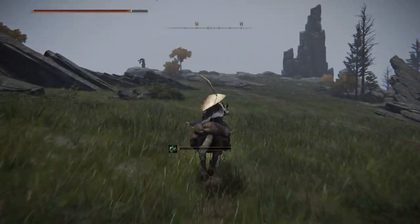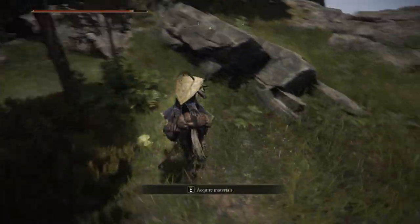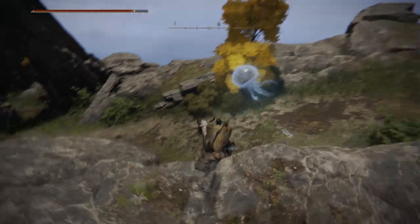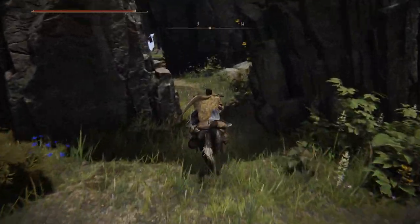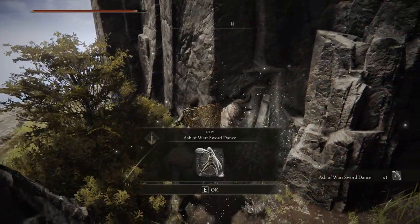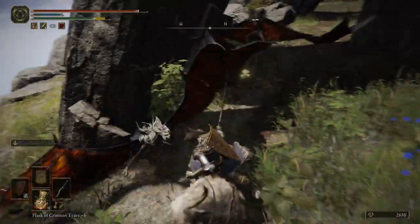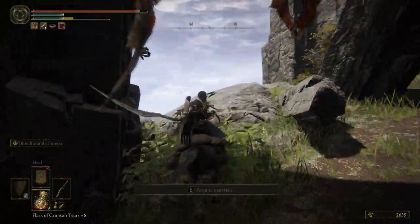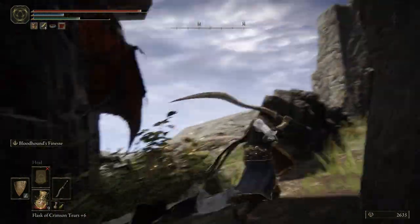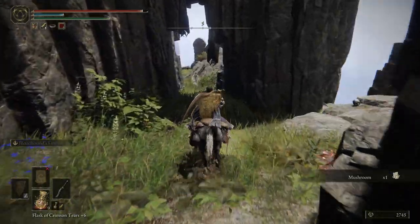There's a marker up there that points down to the Road's End Catacombs. Let's grab the ball. I should roll a sword dance. We got bats. He's stuck on the wall. I can see another one hanging there — take him out.